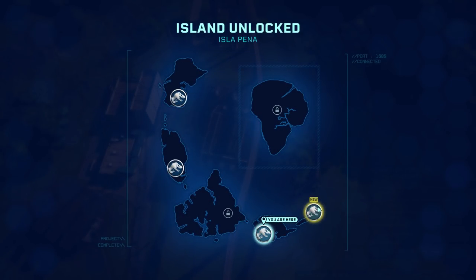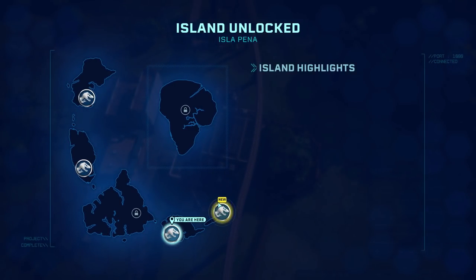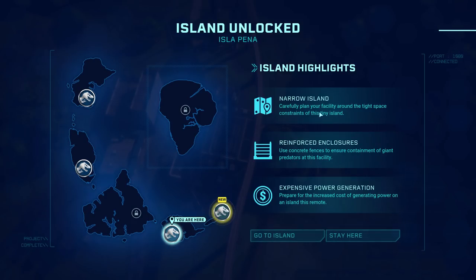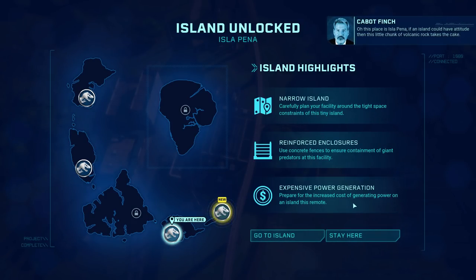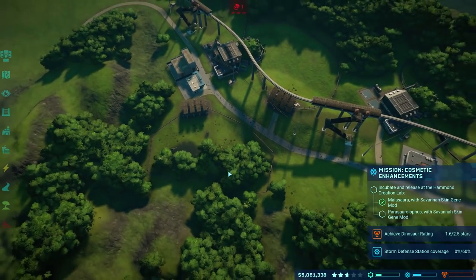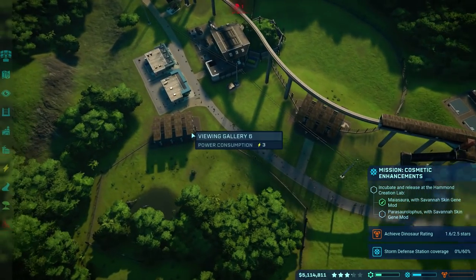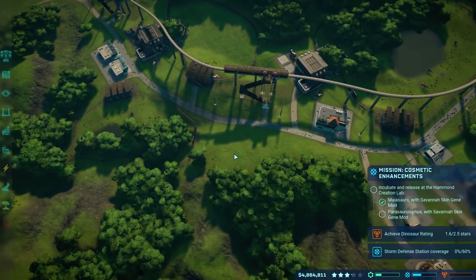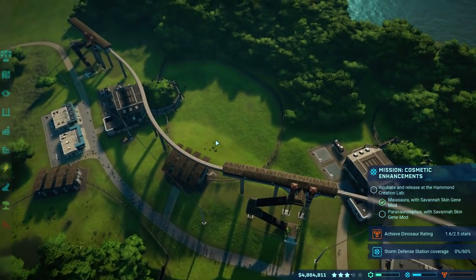We've unlocked a new island — Isla Pena over here. Carefully plan your facility on the tight space constraints. So that will be the third island and we may want to work our way over there fairly soon, but we don't need to right this second. We can hold off on that for the time being.